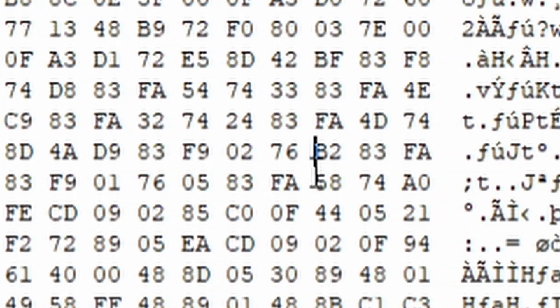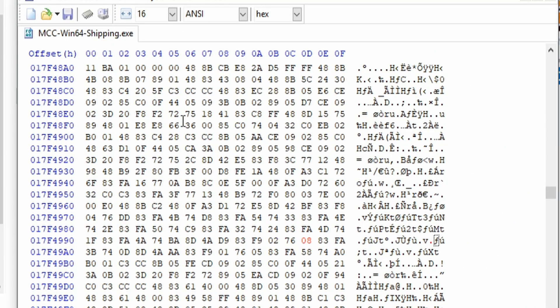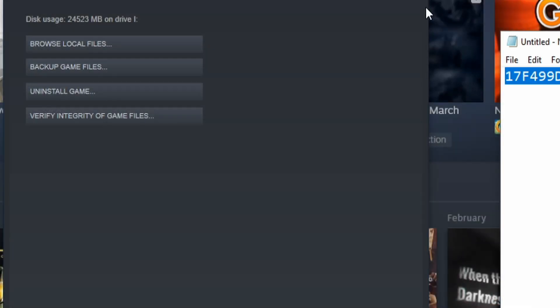You will then be taken to Byte B2 — change it to 08. Now that's it, you just unlocked Forge, so go ahead and hit CTRL-S or Save, whatever you want to do.